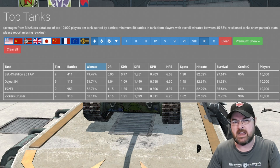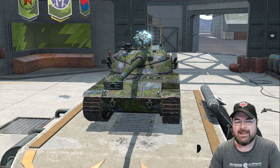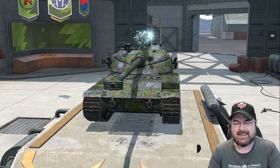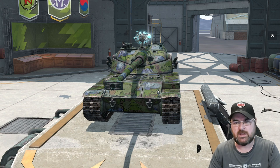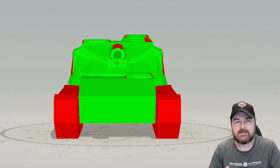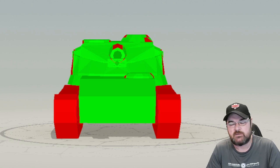First thing we need to know is the armor profile of this tank. It's a light tank so its armor profile isn't going to be that great. We need to switch over into Armor Inspector and have a look to see what's going on. Jumping into Armor Inspector, this is what our little tier 9 Bat Chat looks like when facing off against a tier 9 German heavy - in this case the E75.